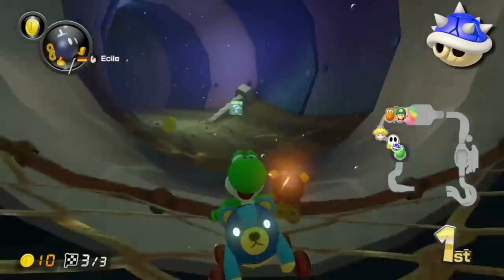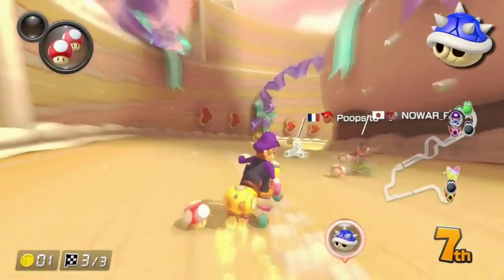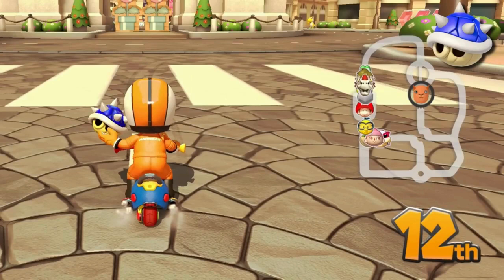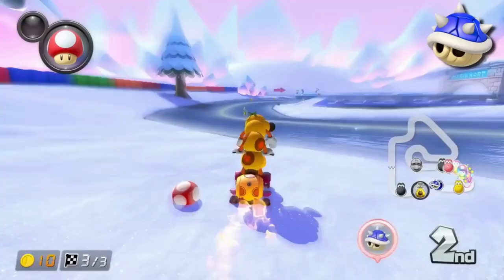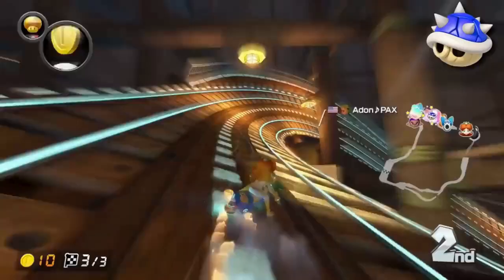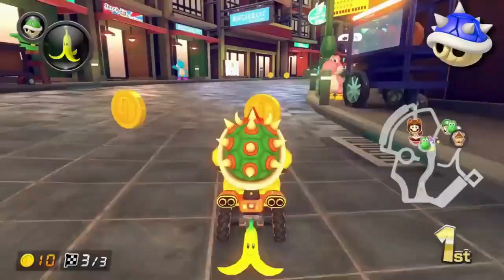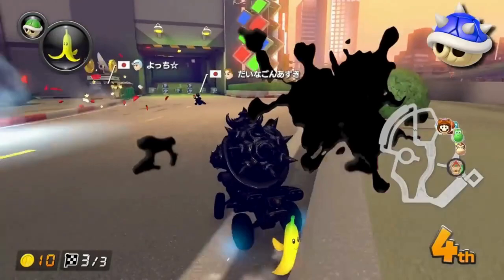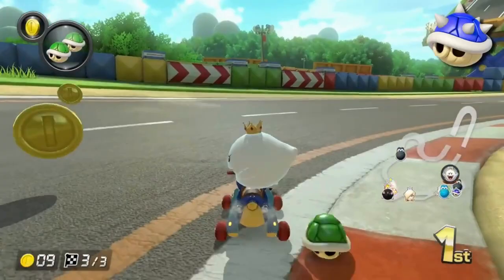The blue shell not only targets first place and delivers a bomb explosion — it drives down the track and hits anyone in its way. And this thing is huge. It's small in your hand but massive on the track. Sometimes it even takes a shortcut. Your general strategy for avoiding a blue shell if you're not in first is to get out of the middle of the road. If you notice the blue shell on the minimap and don't have an item to avoid it, you can actually back out of first and let someone else get hit. The blue shell does not lock onto a target until it is very close by, but you have to notice it early. If you notice too late, you may have just slowed down for no reason.